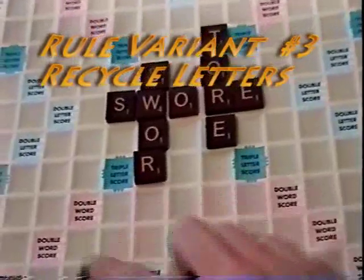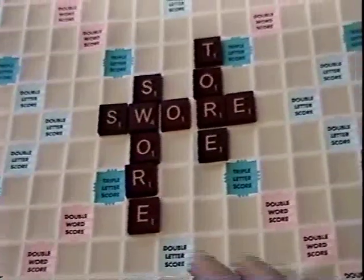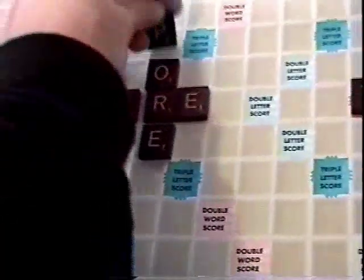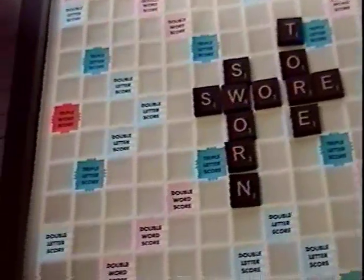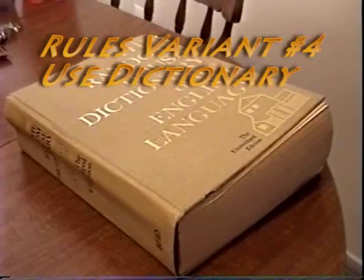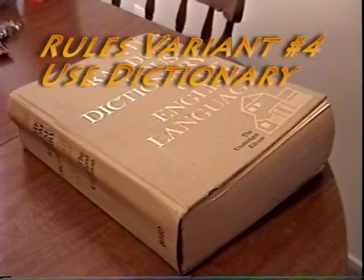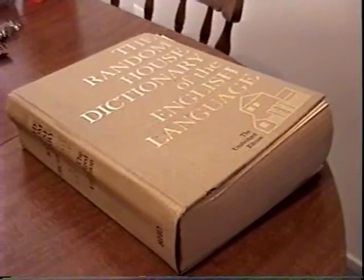Exchanging letters means that you can exchange any letter on the board for one that you own, as long as it spells a word on the board. You do not get any points for doing this, but you can do it if, say, you wanted to take a T because it can help you make a better word on your turn. There is no penalty for doing this, but you can only do it at the beginning of your turn. You may also allow people to look through the dictionary, which is especially better for younger players and those who wish to expand their vocabulary.